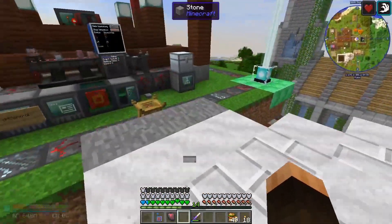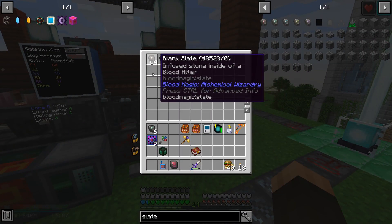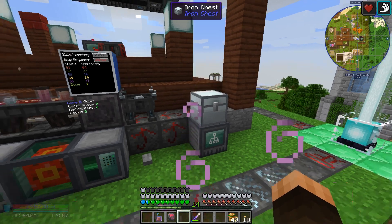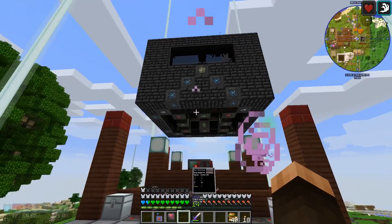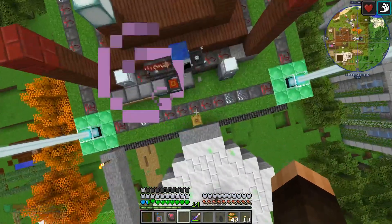I'm wanting to show off a program that I've been working on for automating all the slates from Blood Magic. There's five of them. I'm using RF Tools Control to do it, and here's my Well of Suffering with a spawner in there.